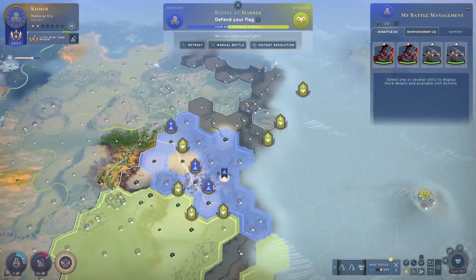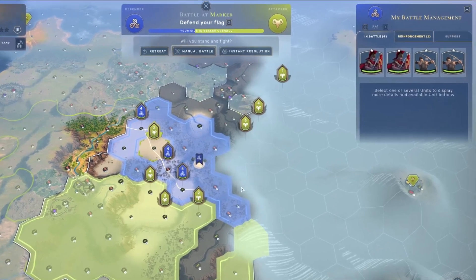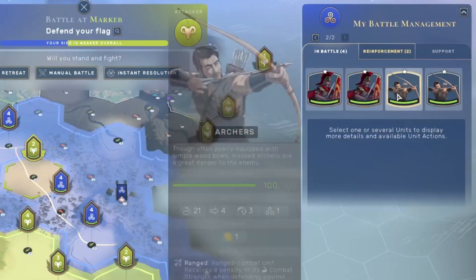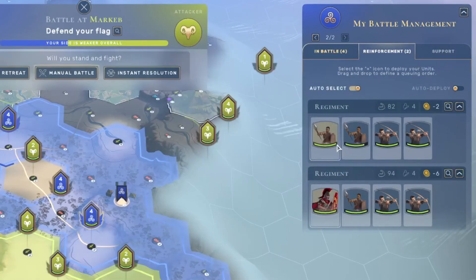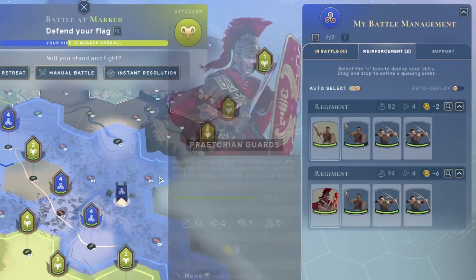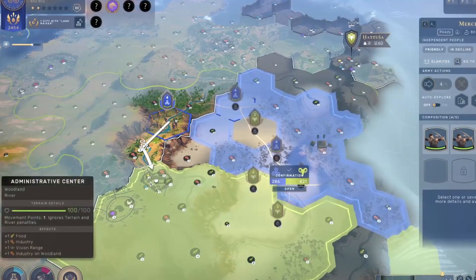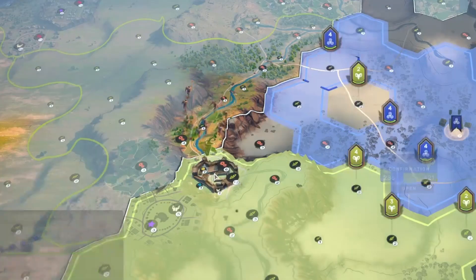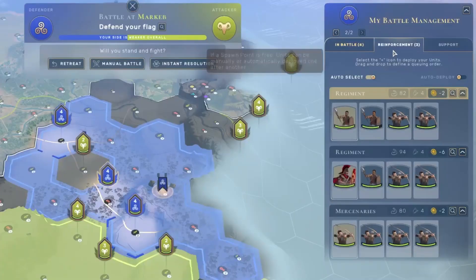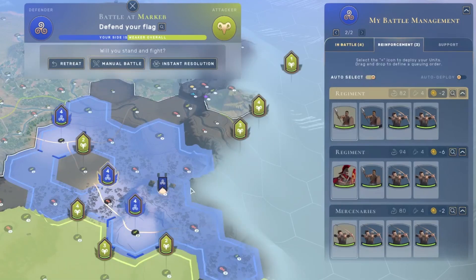You will need the Organized Warfare technology as your reinforcements technology in order to bring reinforcements in. My opponent already has this technology and has some units standing in the battle area. The more people I bring into the battle, the bigger the battle area will become. I have four units in battle plus two reinforcement stacks — a set of spearmen and archers and another regiment with archers. With the Modern Warfare technology I can bring in a third regiment as reinforcements.